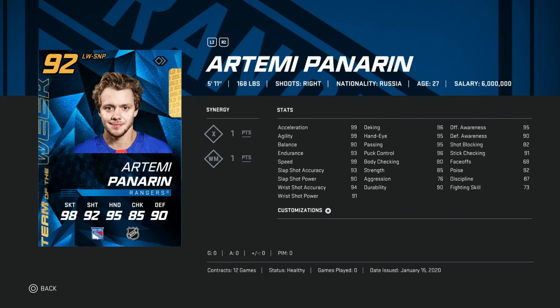He comes with X factor, under 6 foot at 5'11" and 168 pounds. He has elite speed at 98 acceleration, agility, and speed. 90 balance, 94 accuracy and 91 power. His hand stats are all near the top at 96 deking, 95 hand-eye, 95 passing, 96 puck control, and offensive awareness at 95. He's an elite card if you like to score off the rush or go end-to-end.